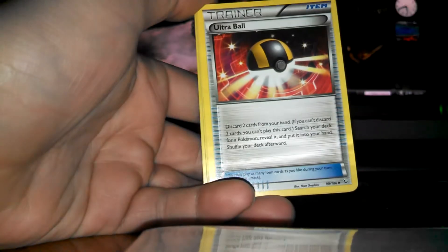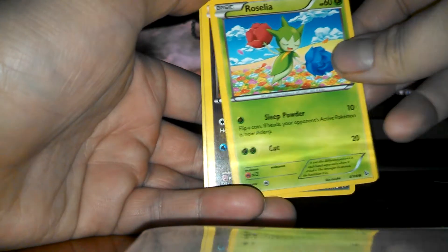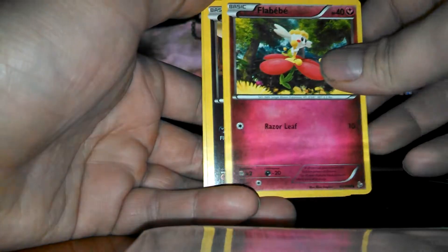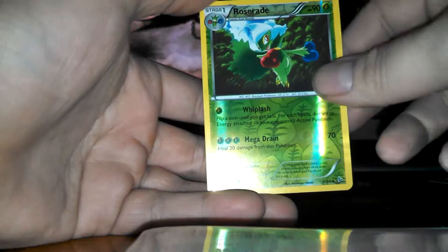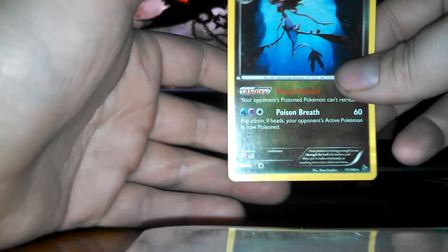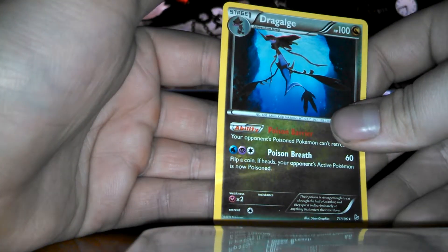We have the Pokémon Center, Ultra Ball, Fletchinder, Roselia, Goomy, Flabébé, Flabébé, Sandile, Bergmite, Roserade Reverse again, and Dragalge. I actually like the look of that card — pretty nice, really mystical looking.